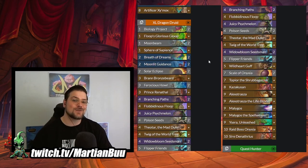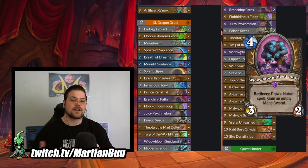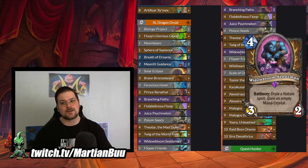Next up we have Extra Large Dragon Druid. Widowbloom Seedsman - for 4 mana 3-2 you gain a mana crystal and draw a nature spell. The problem with four mana cards in Druid is Oaken Summons. You can't have an efficient Oaken Summons package as well as having a four or less cost minion that is an Injured Marauder or Archmage Bargoth. So what I've done here is run an Extra Large deck with Prince Renethal, so you're running a deck that doesn't want Oaken Summons anyway. Since Oaken Summons is disqualified you get to run a lot of the good four or less cost minions that you otherwise couldn't.